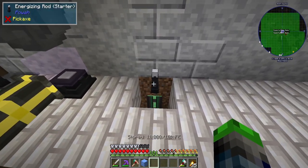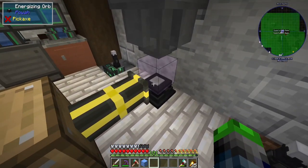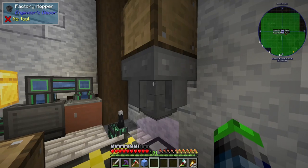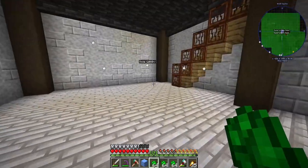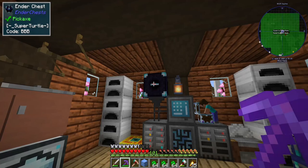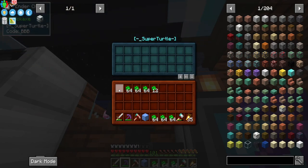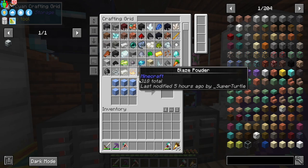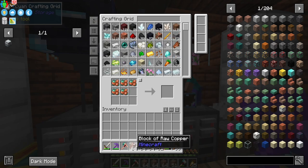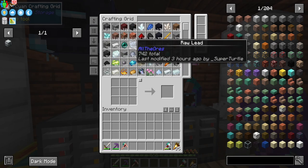I set up the energizing rods and energizing orbs from Mekanism — just connected to power, super simple. I set it up with a factory hopper that clicks only every three or four seconds, so it allows these guys to process up. As you can see, we have a whole bunch of uranite — it's awesome. I set up the quarry to go to an ender chest which has an importer with speed upgrades and a stack upgrade, so we're getting all our items right in here. We've got 460 uranite and so much copper — over a thousand blocks of raw copper.